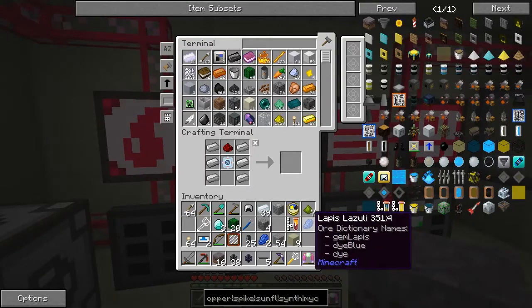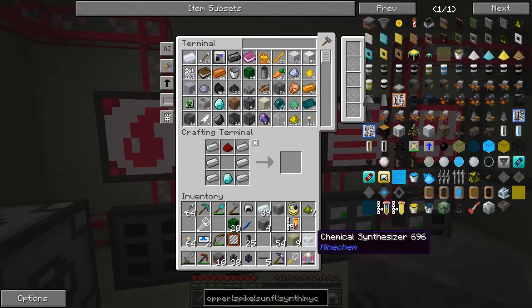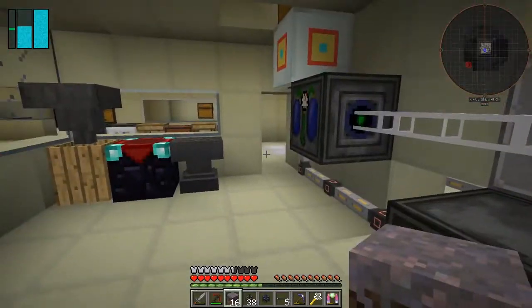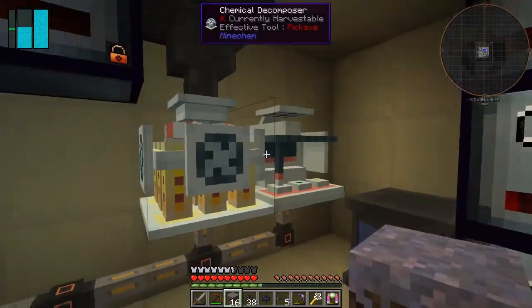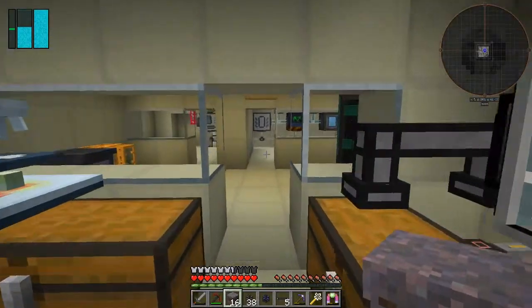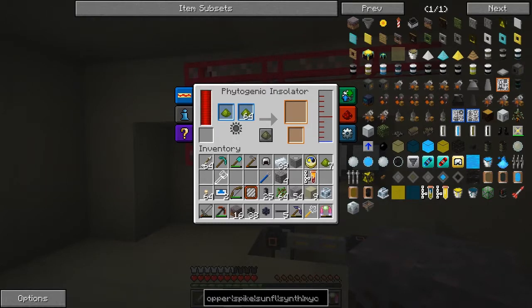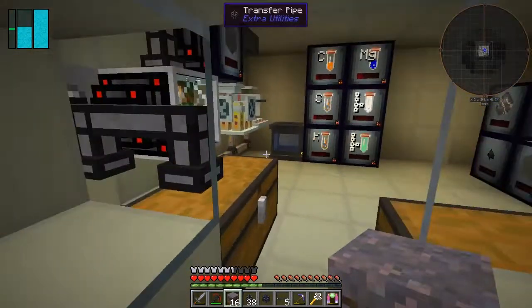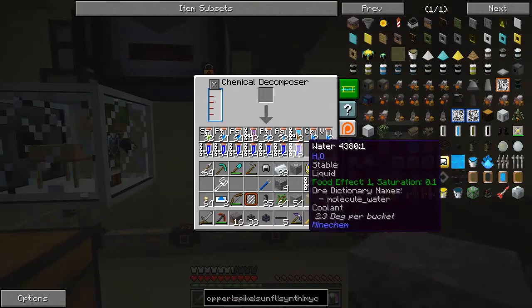I should have decomposed the water earlier — I've used all my water up. Let's put those in here and put the diamonds in here — I only want one — like that to get the other chemical synthesizer. I need to decompose this because I need some water. I need to stop this machine from working so I'll remove the saplings — yeah, that'll be fine — and it shouldn't make any more. We've got some water now, two buckets.